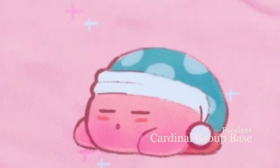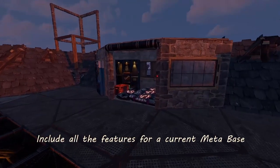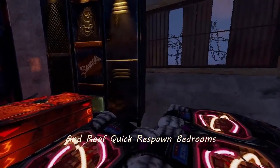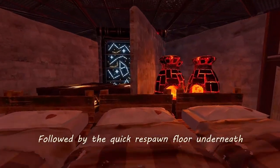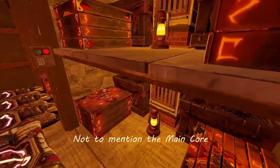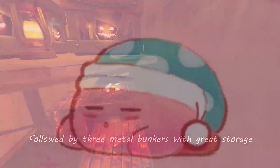Good evening ladies and gents, today I introduce you to The Cardinal. The Cardinal is an expanded 2x2 design that includes all the features for current metabase, including roof dropbox storage, roof quick respawn bedrooms with kits ready to go, followed by personal bedrooms at a total of 10 of them, with a makeshift open port covered by 2 turrets and 16 box storage. Underneath that is the quick respawn floor covered by 2 turrets and 2 lockers, with the main core featuring 8 large box storage, 9 small box storage, and 3 metal bunkers.